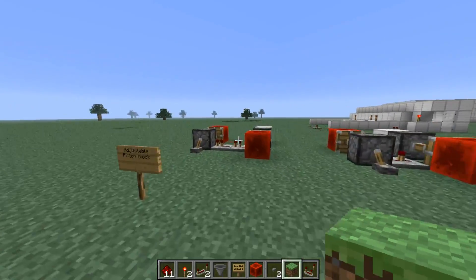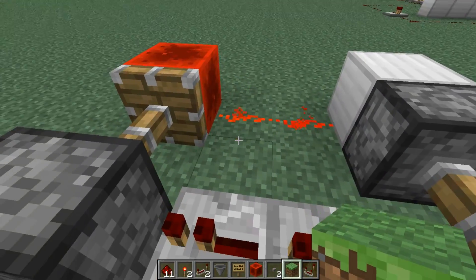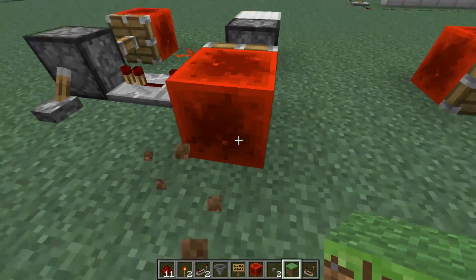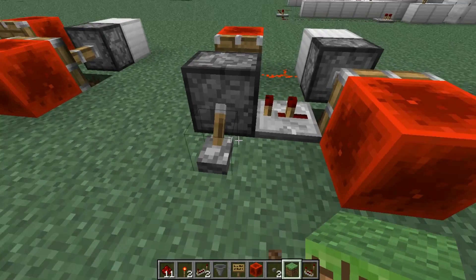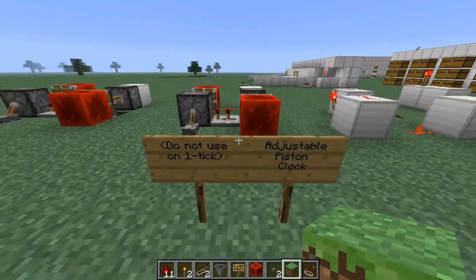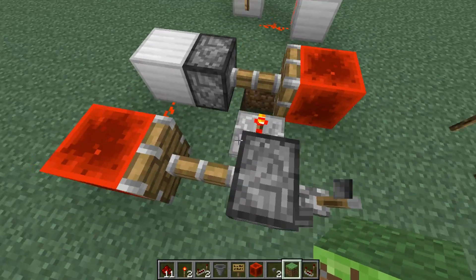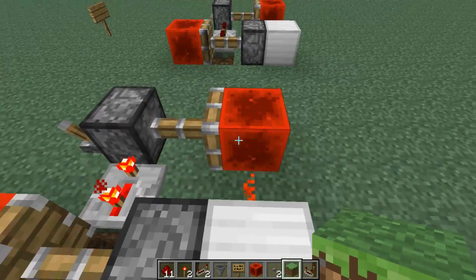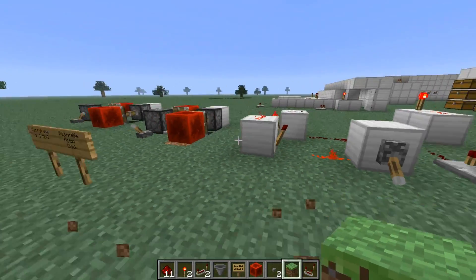Now on to these two piston clocks. You saw me make this one in the first episode of my redstone tutorials. I replaced the torches above with redstone blocks, because that's a bit more modern to the update, you might say. This can be up to four ticks, so let's just compare them side by side. They can both be deactivated, but I like this a little more than the others.